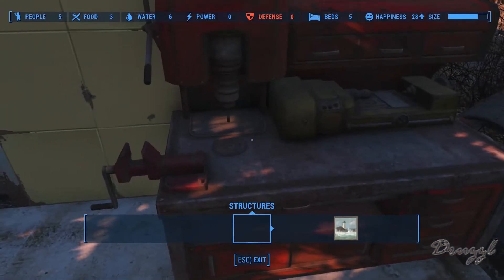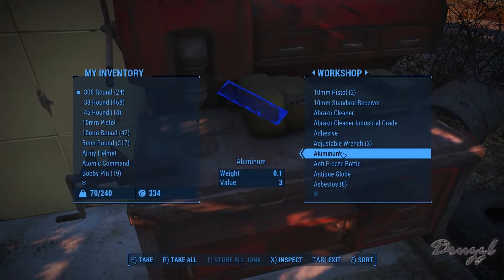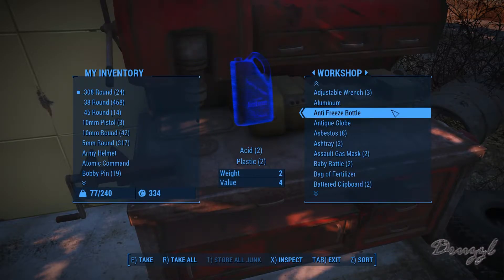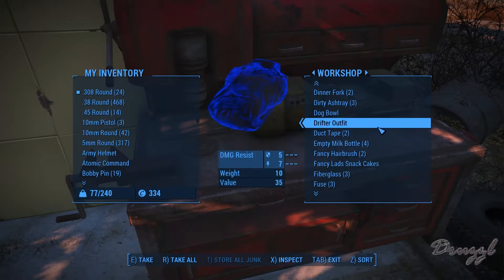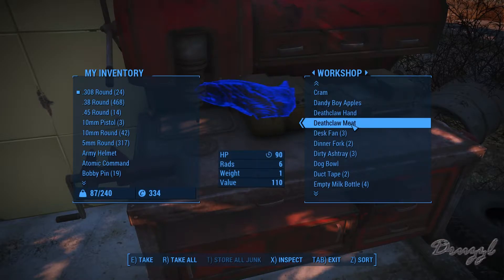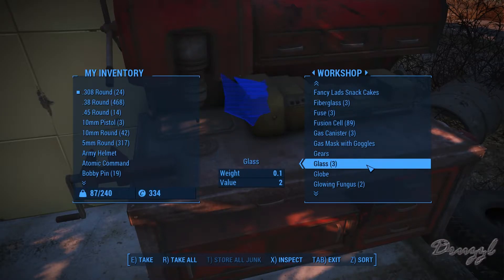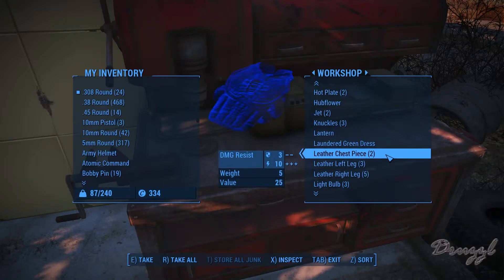I should just pull out the guns and break them down separately. It's nice to know there's a console. Some of the stuff you can break down as you put it in, and some of the stuff you have to break down in here.